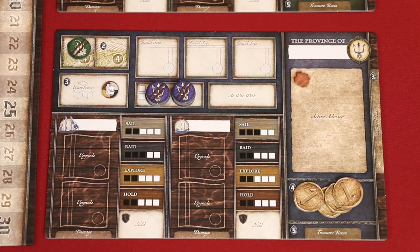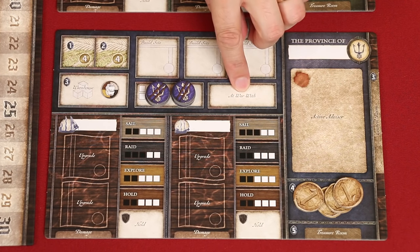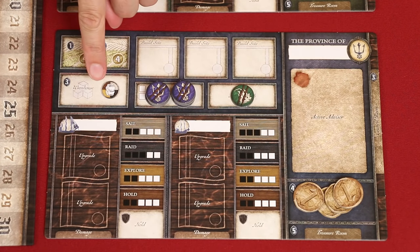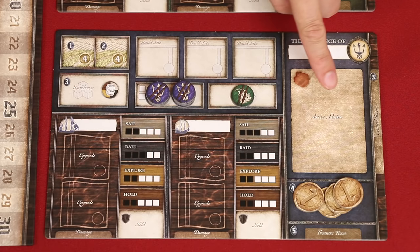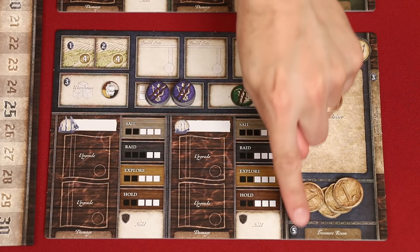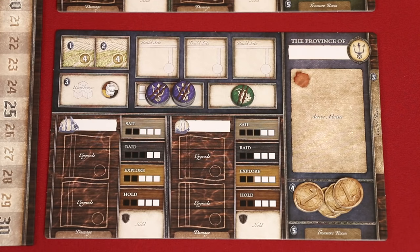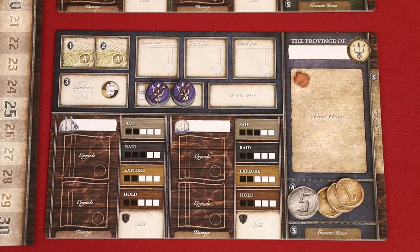Now players move opponents' enmity tokens on any of their province board sites to their at war section here. Your sites include these fields, your warehouse, buildings, council room, vault, and your treasure room. Enmity tokens will get placed on these sites if your opponent raids your province. At the start of the game, none of these tokens will be in play, and players are not allowed to raid your province during the prologue anyway. But keep this step in mind for future games.